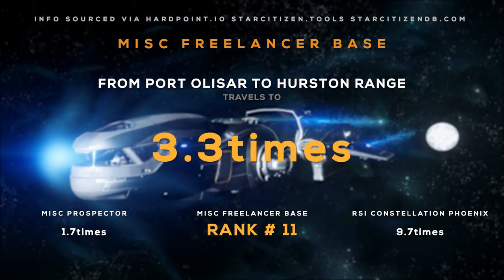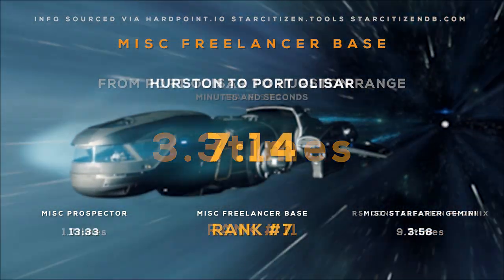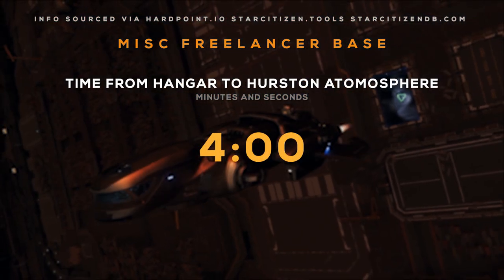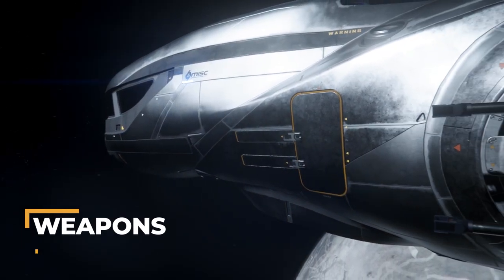It can travel from Port Alazar to Hurston 3.3 times before needing to refuel. Quantum travel from Port Alazar to Hurston will take you about 7 minutes and 14 seconds, and leaving Hurston's atmosphere will take you about 4 minutes.